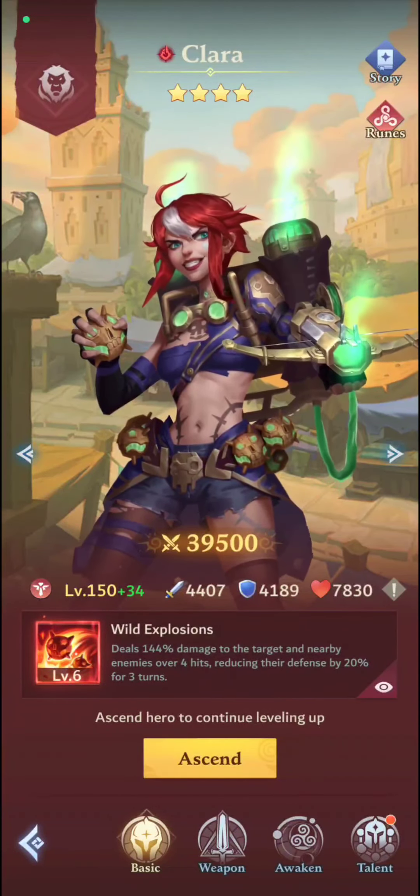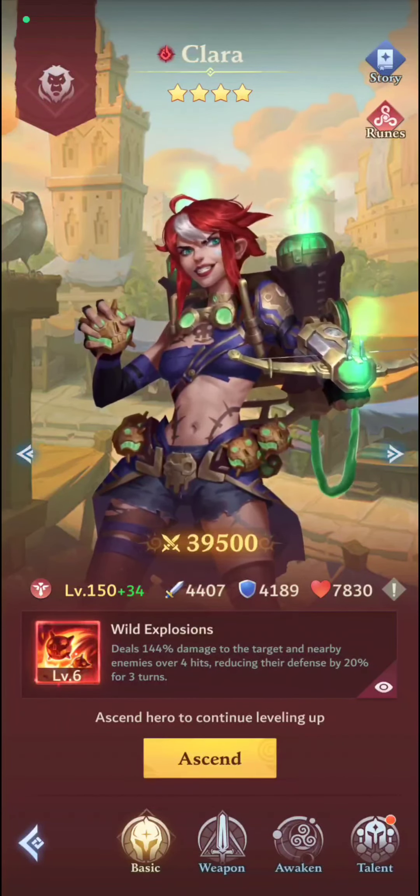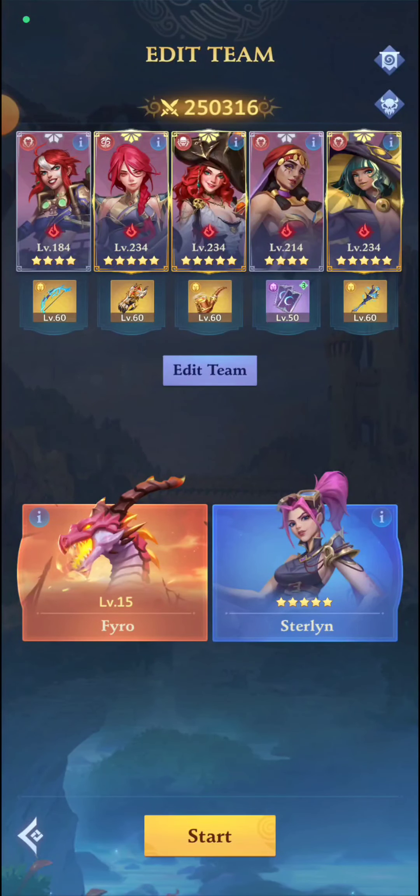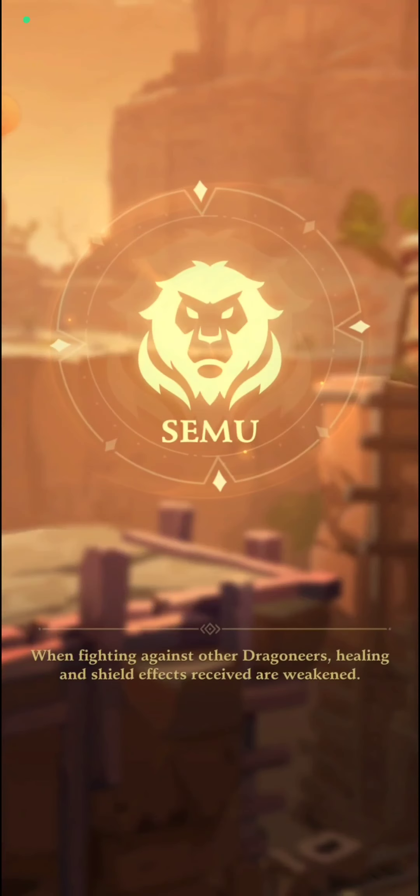You definitely need Semu heroes, and Clara — nobody uses Clara — so this is your time to finally dust off your Clara. Here I have three Semu heroes: one, two, and three. The more Semu heroes you have, the more stones are created each turn. That's the main thing you have to focus on — the key to beating this is the stones.